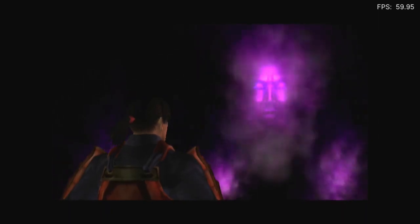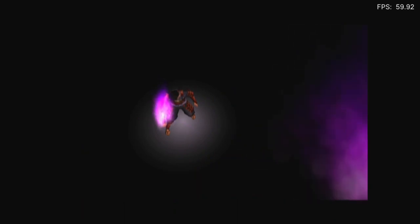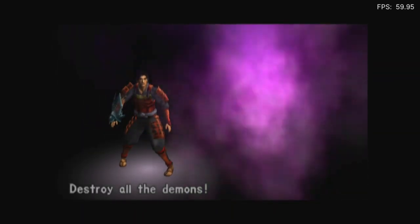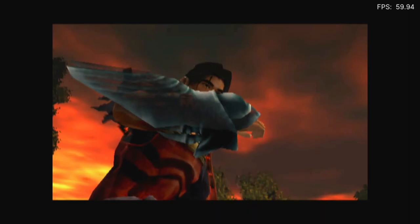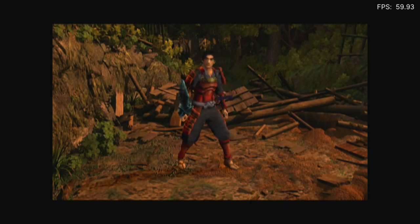I am not able to skip this cutscene for some reason. Oh, this is where I get the eye in the gauntlet. Destroy all the demons! So this is where absorbing souls is used with Circle, I think. With the power of this gauntlet, I will destroy all of those monsters and save the princess!